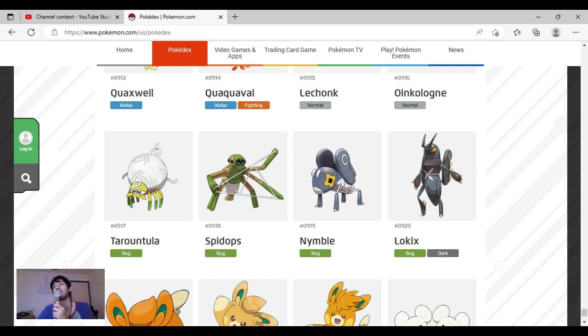Nymble is really cute. If only it was green — it just looks like it's made of steel and looks like a paperclip or something like that. I would have preferred a green one, but other than that I really like its eye design and everything else looks really cool. Lokix — I like the color scheme and it looks cool, I just don't really like its face and I don't like the legs on its back, it's kind of weird looking. I kept mine as a Nymble because I didn't like Lokix very much.